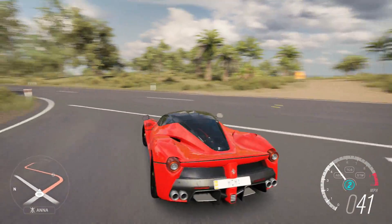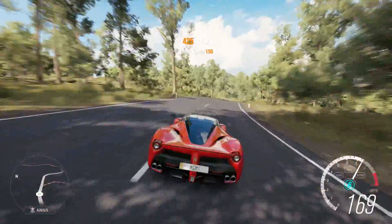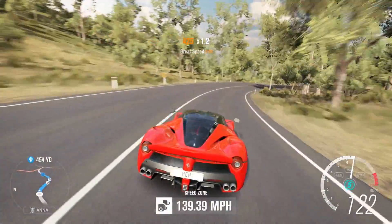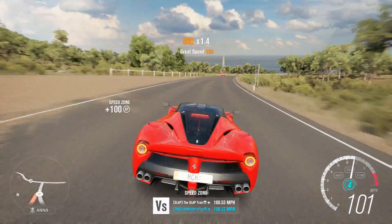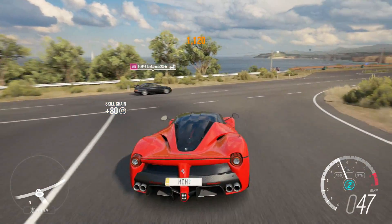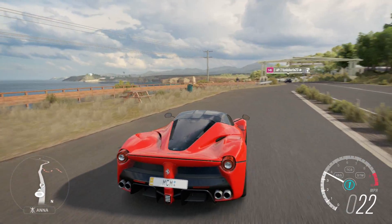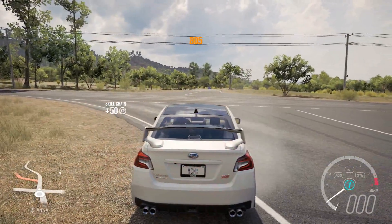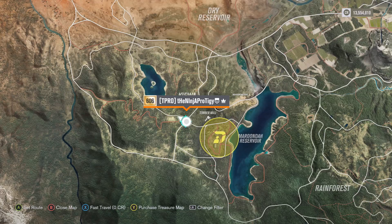You also get the super cool Byron Bay sign that a lot of people don't even notice in the game — I honestly didn't know it was there for a while. It's a super fun road with a lot of really high-speed sections and high-speed corners, especially in a car like the LaFerrari. I'm putting it at number five because it's a really awesome road, but it doesn't have a lot of other aspects to it.